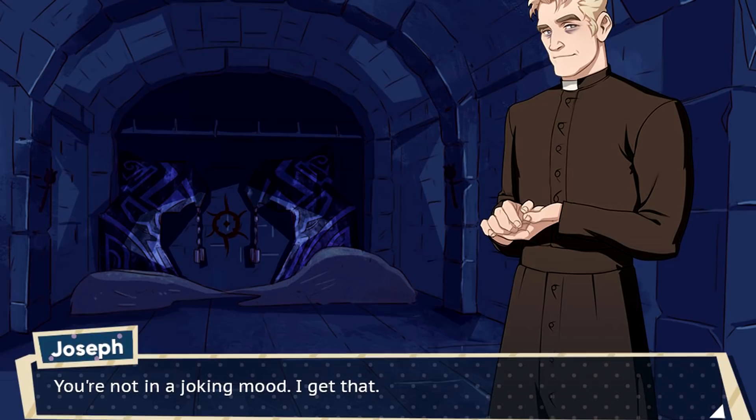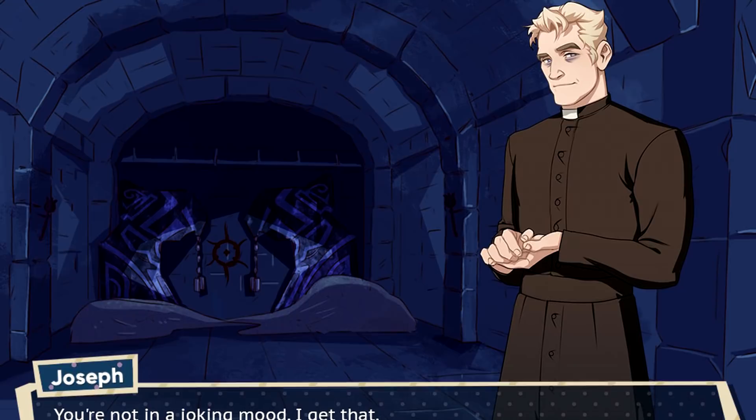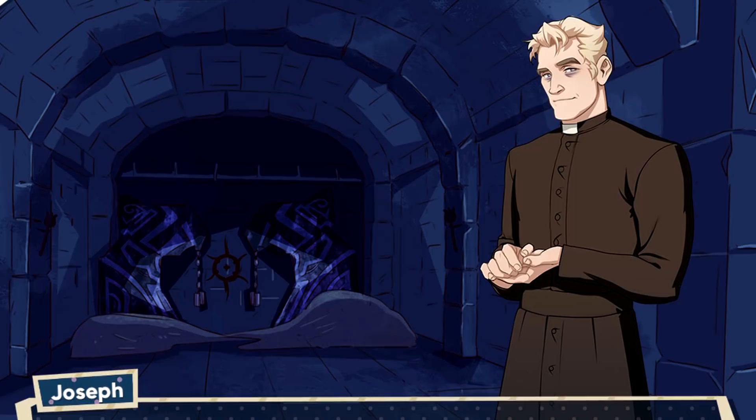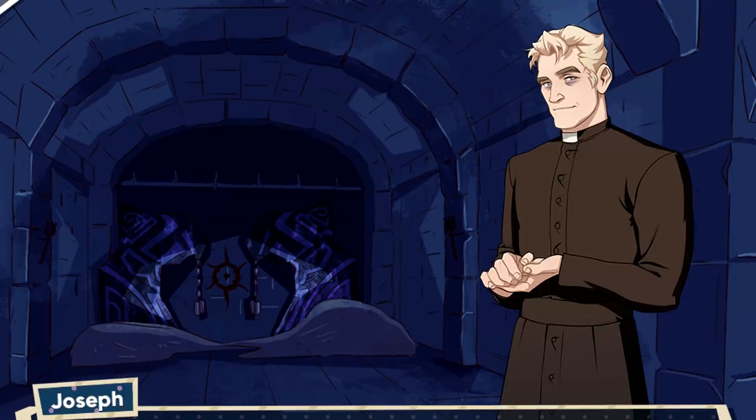Cult Ending, Dream Daddy. Dream Daddy is apparently a dad dating simulator made by the Game Grumps. One of the secret endings in the game is called the Cult Ending, otherwise known as Escape from Margarita Zone. However, it wasn't officially implemented into the game, although it was found in an old version. After being found, it was eventually added back into the game as an Easter egg. The ending takes a pretty dark twist, unlike any of the other endings in the game.